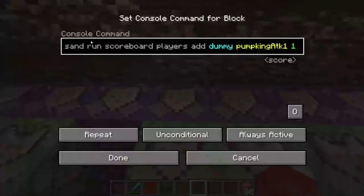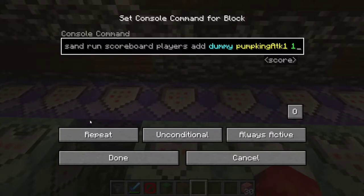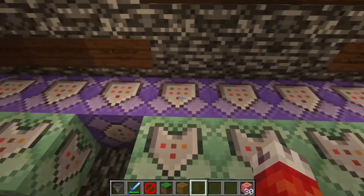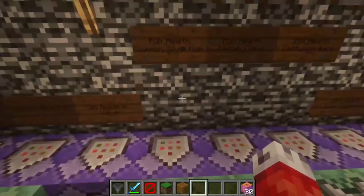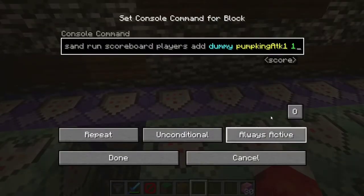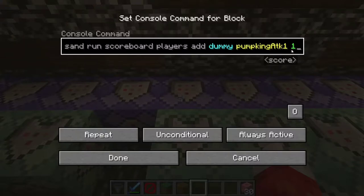If there's no red sand on top and the pumpkin has 500 or less health, we start adding a timer. The best way to do this is to add a dummy scoreboard and name it something you'll remember — for example, pumpkin attack one — and continuously add one to it every tick. Since this is a repeating command block that's always active, this scoreboard will continuously go up by one, creating a timer. We can then check when this value reaches a certain number and trigger things — 20 ticks in Minecraft equals one second, so 60 ticks equals three seconds.